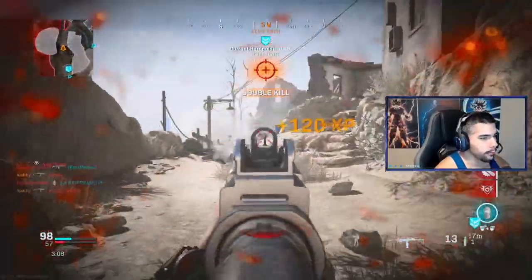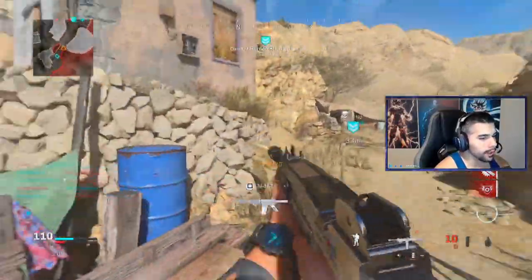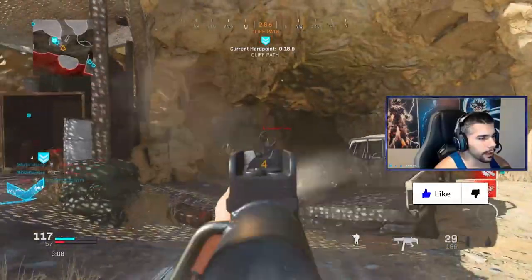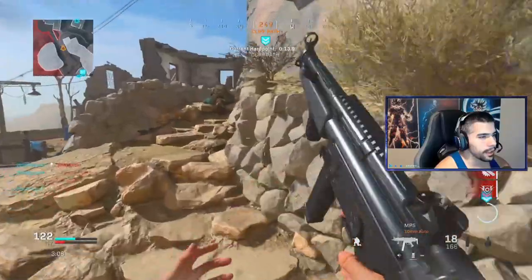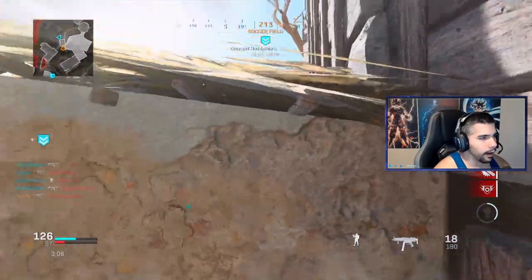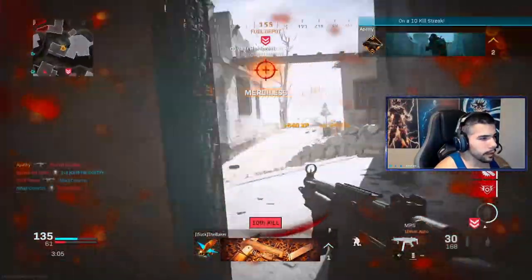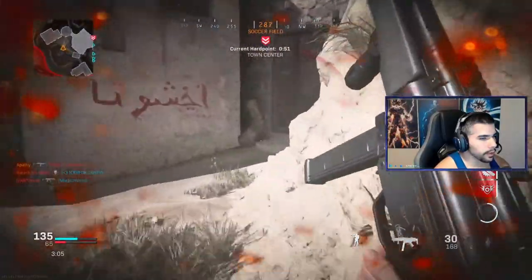I think the mini Uzi might be the gun — it's either the Uzi or the MP7, we'll see. I'm kind of curious: what would you guys want? Like if the meta were to change in a month and there was another submachine gun, what would be your go-to? Would you be a mini Uzi guy, an MP7 guy, or even like a P90 or AUG? Just leave it down in the comments below what gun you'd like to see be the main submachine gun.